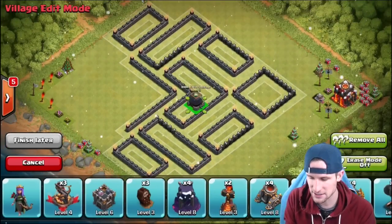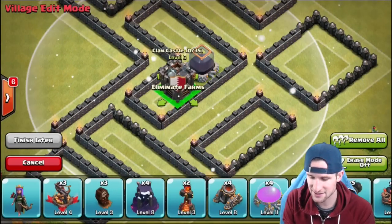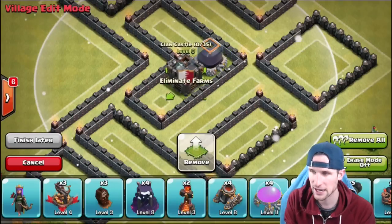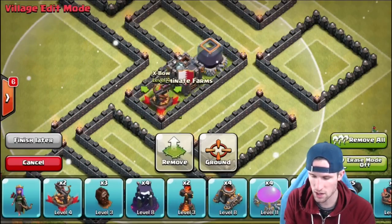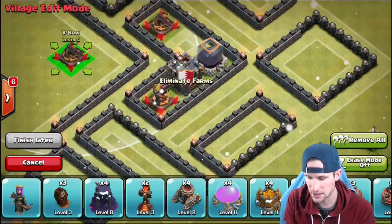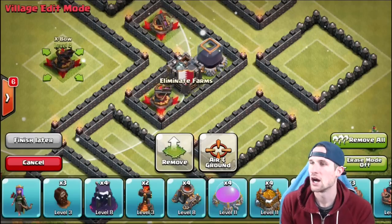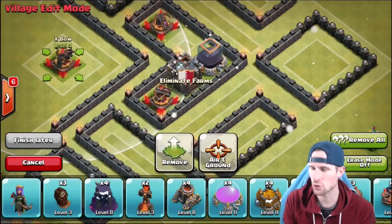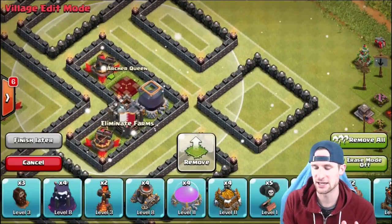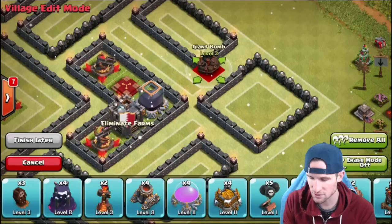The biggest thing for me is going to be protecting my dark elixir because I really want to upgrade my heroes. So we're gonna bring that in the center, as well as our clan castle and two of our expos — we'll go one and two — and then we're actually going to put the other one out here. So that's our little core. We're gonna bring our queen up in there too — she's gonna be protecting in there, her range is gonna be pretty good, and this way it's also going to pull some people in.